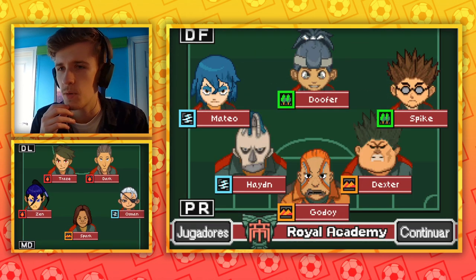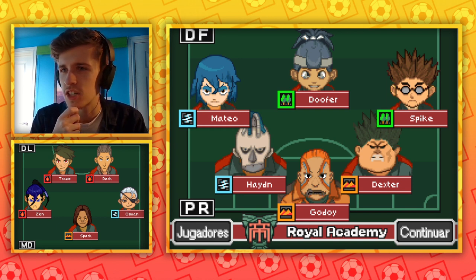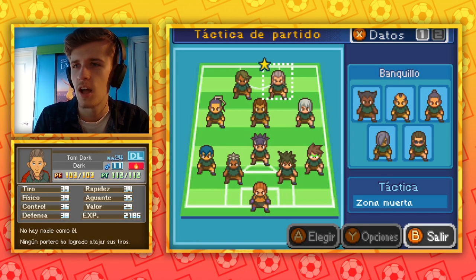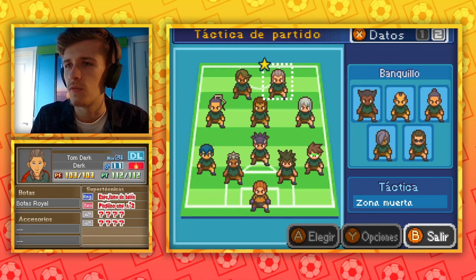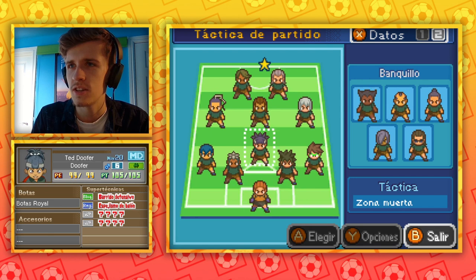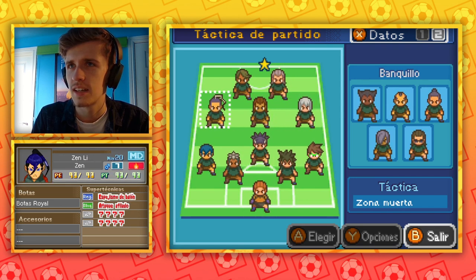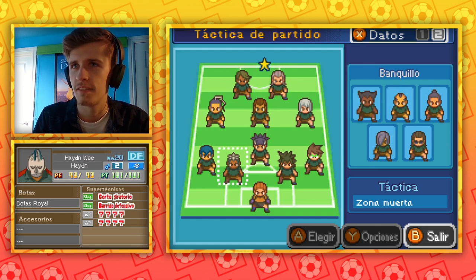What do we have here? We have Godoy in goal, Matteo, Hayden, Dexter, and Spike in defense, Dufa, Zen, Spark, and Osman in midfield, and Trace and Dark up front. Tom Dark. I mean, it's a bit hard to read the moves, but this is interesting. I like the look of this. I love Zen Lee. I would happily get this man on my team any day.